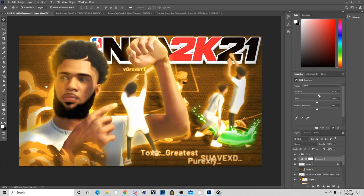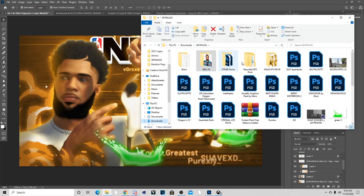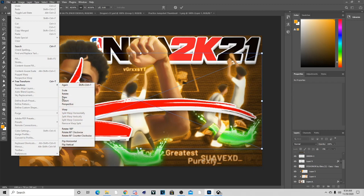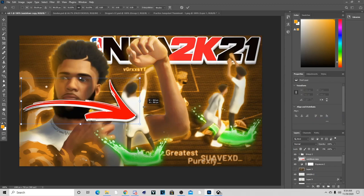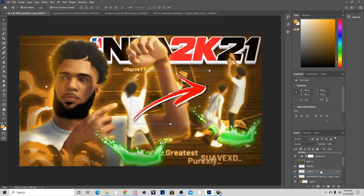Before we get any further, let's add some more exposure because it is looking pretty dull. Now I'm going to go get the green animation, hold Ctrl+C then paste it again to get another one, and bring this character down. Next thing I added was an arrow — I'm going to go to my resources, grab this arrow, transform it, flip horizontally, duplicate the layer, then merge the layers. Once I merge, I'll make it smaller and have the arrow pointing at the other character shooting, then put it under that character.